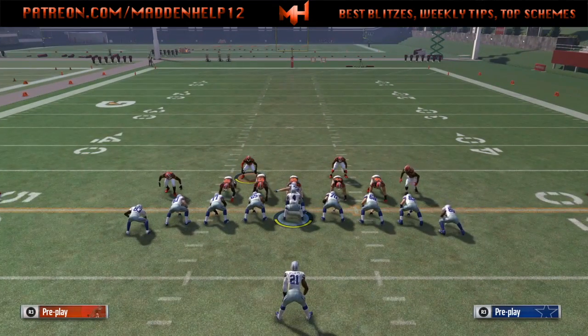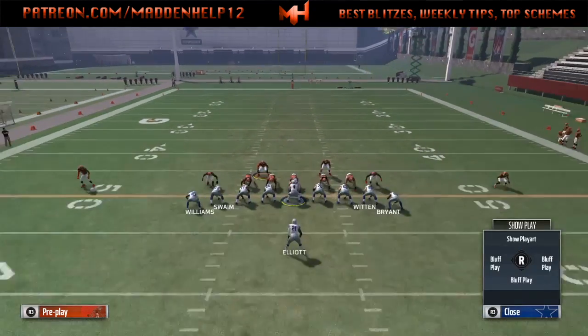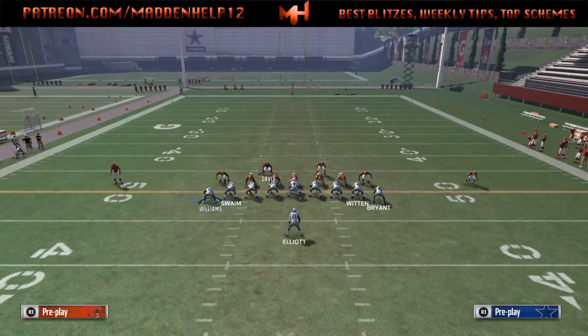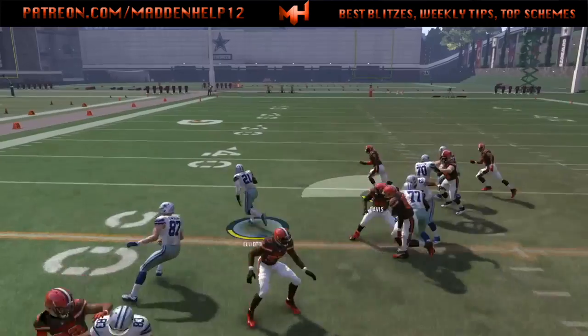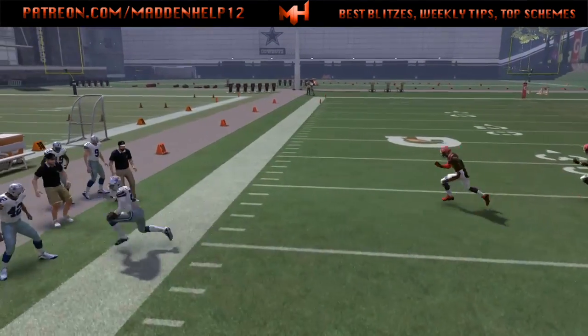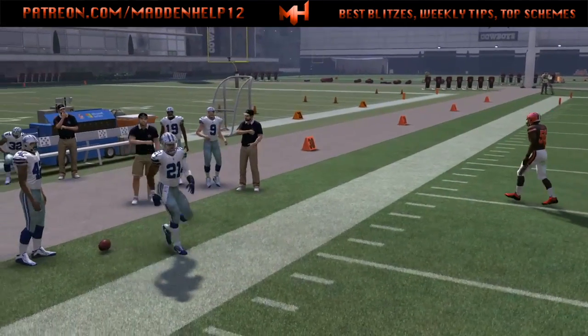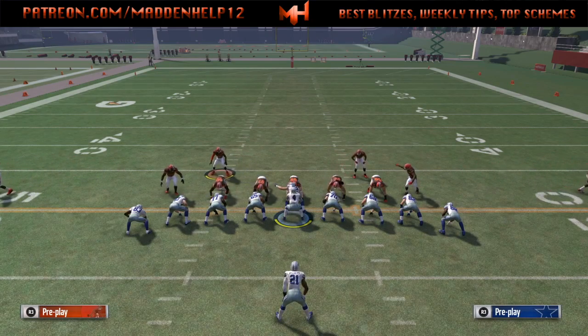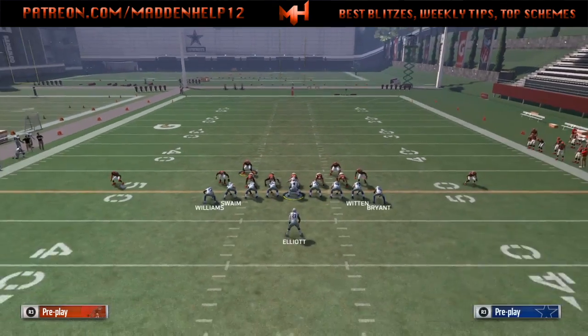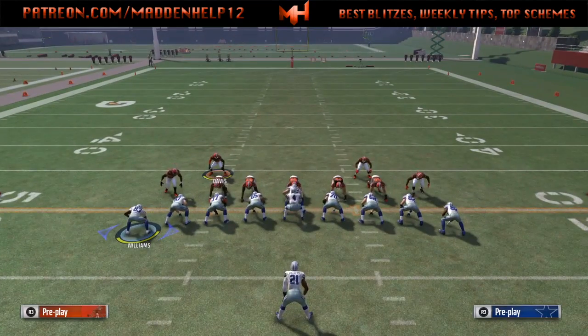The way we can counter that and have that receiver on the left go and block that corner is we're going to click on to the receiver that we want to block it — I call it click block — where you click him over and then hike the ball. You see what happens is he goes straight to that cornerback instead of blocking straight up the field. He'll go and block whoever's on the most outside. This click blocking works to either side and works in any formation.